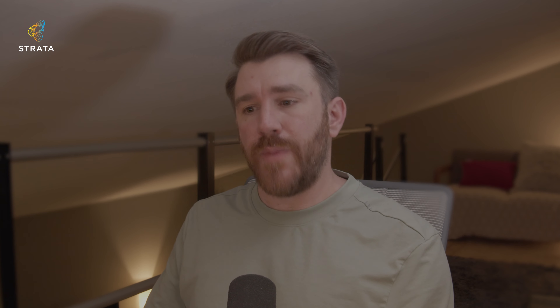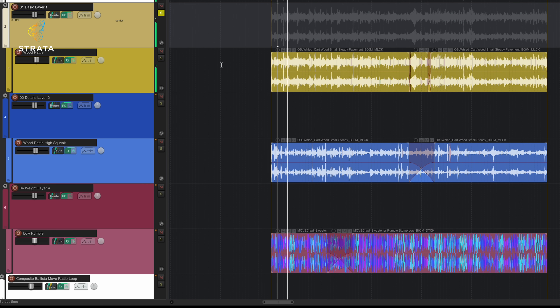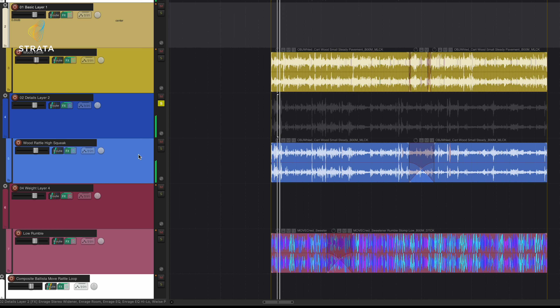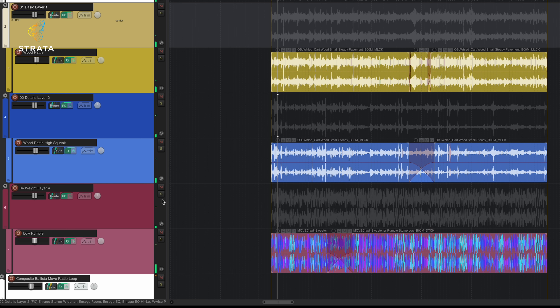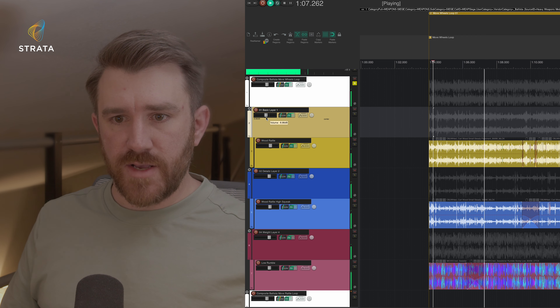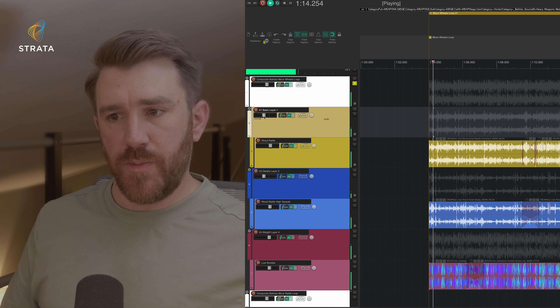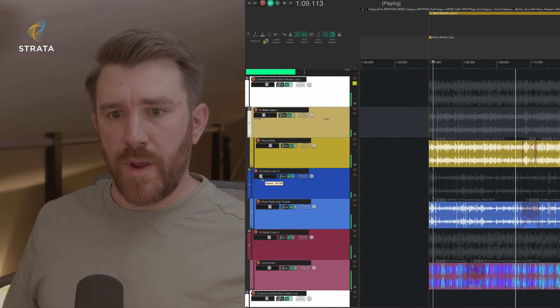One thing we didn't look at inside the catapult demonstration was some of the movement sounds for the wheels, or if the siege engine is going to move through the battlefield. There are even loops for the wheels. Here's some of that — not the whole thing together. We can also layer some wood rattle, some of the higher squeaky stuff, and then a weight layer. I can customize things — maybe I really just want to hear the weight of it, or maybe just less of the squeakiness.